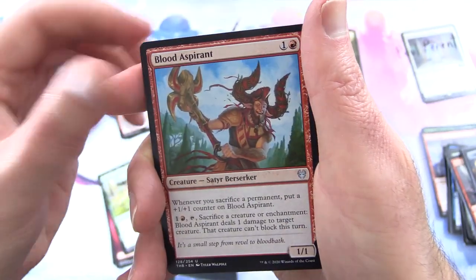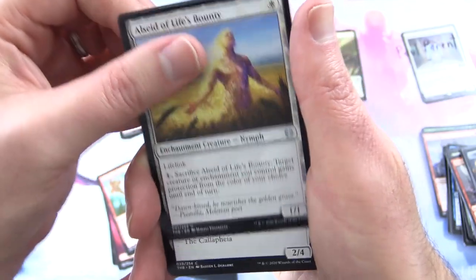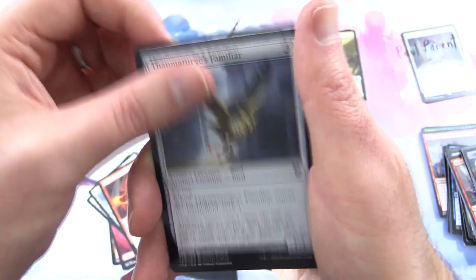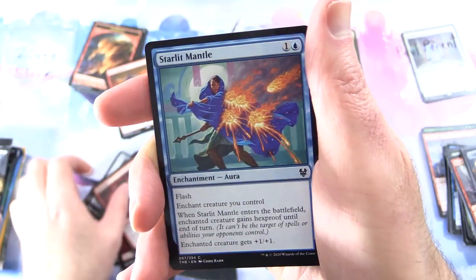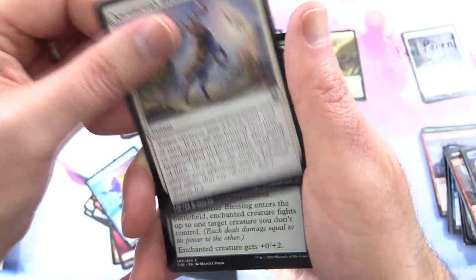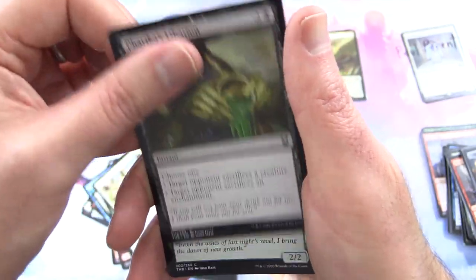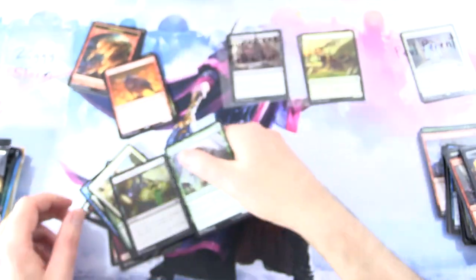Uncommons are Destiny Spinner, Blood Aspirant, and Olsid of Life's Bounty. Commons include Thrill of Possibility, Thaumaturge's Familiar, Infuriate, Starlet Mantle, Karametra's Blessing, Warbriar Blessing, Rumbling Century, Farika's Libation, and Skola Grove Dancer.